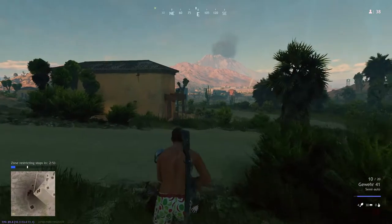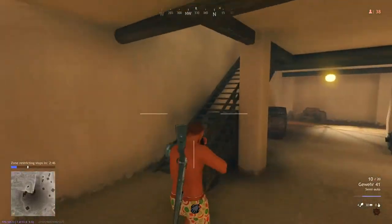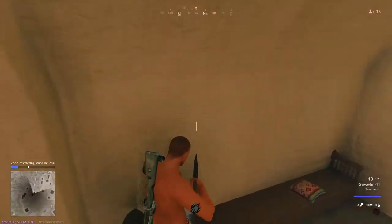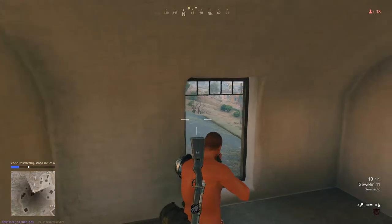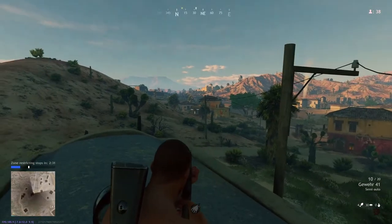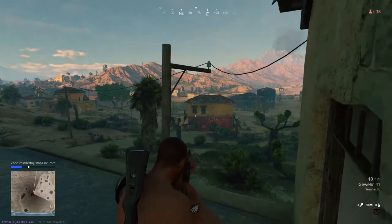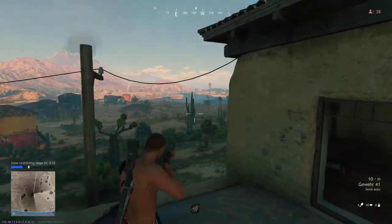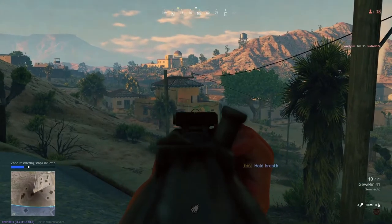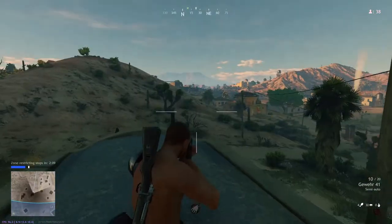How do I use my ability? Like, I've got a power but I don't know what it is. Let's go up in this building. Alright, got a large bag. I don't see anyone.